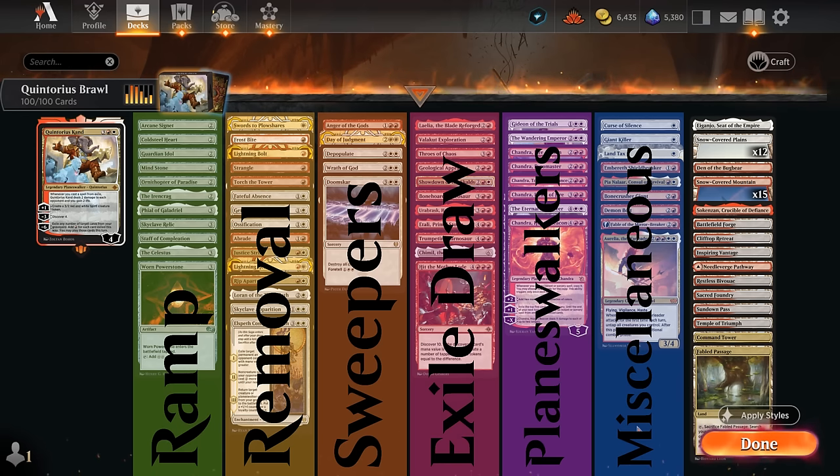Pia generates Thopter tokens each time we cast from exile. We've got adventure creatures which offer interaction, and when we play them from exile they also trigger the passive. We also have cards with Foretell — the sweeper Doomscar and Demon Bolt. When we cast those from exile, they can also trigger Quintorius.